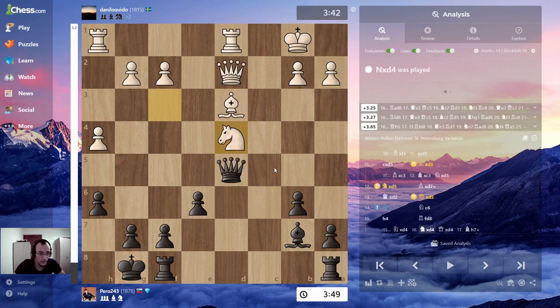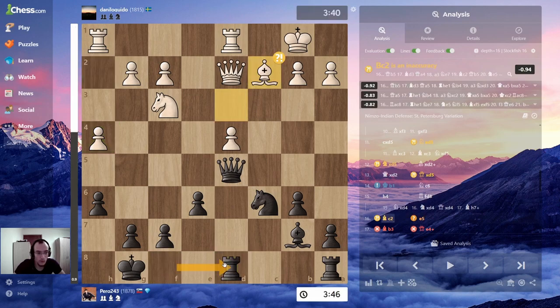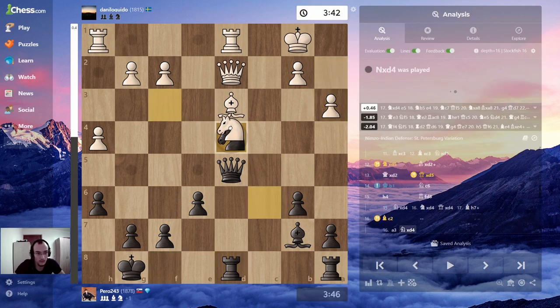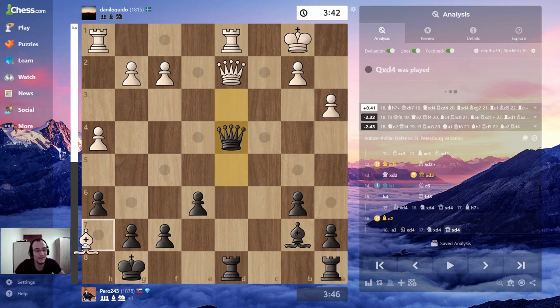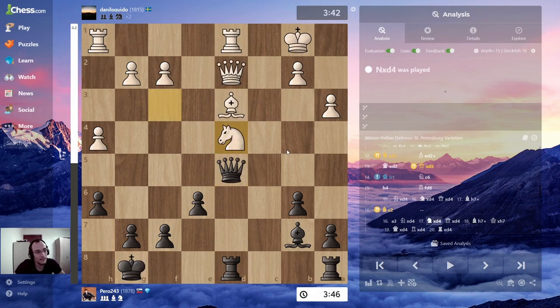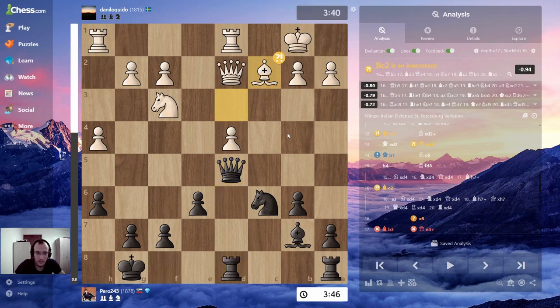Takes, queen takes is a mistake because king b1. I still prefer black here. The trap was takes, takes, takes, check — winning the queen. But after rook d8, he has to defend the pawn. Takes, takes, takes, and takes — it's a rook for a bishop and pawn instead of a queen for a bishop. He goes back.